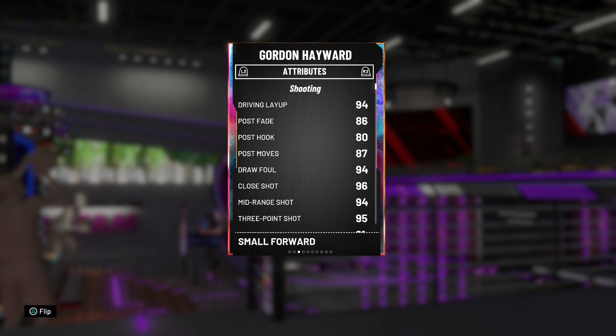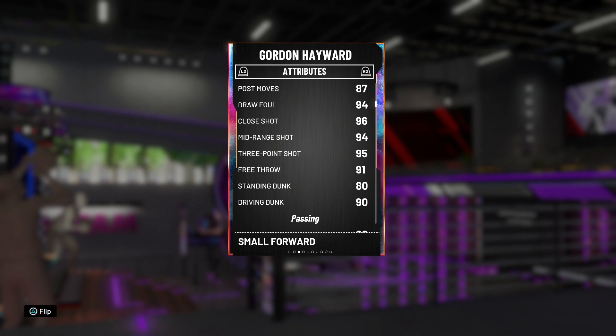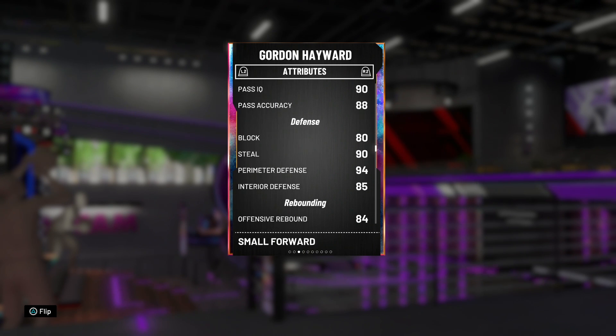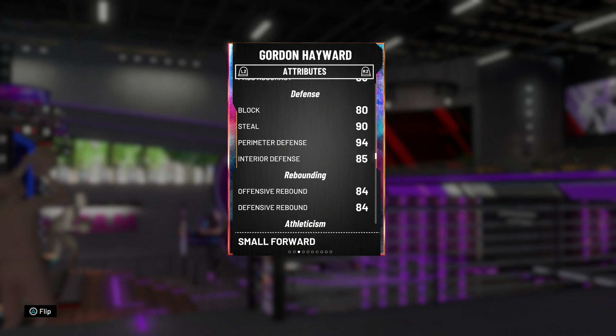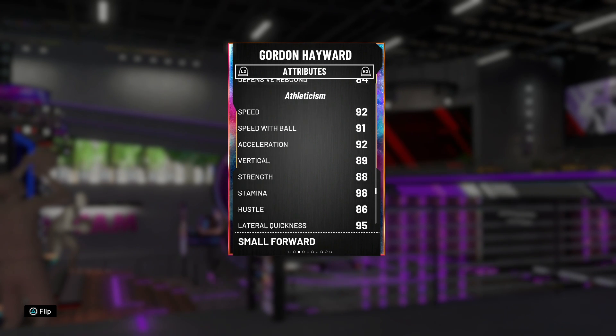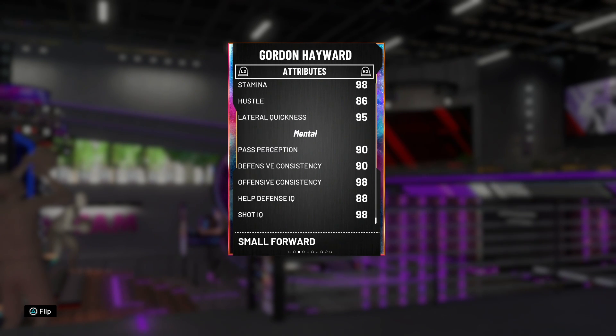I'm seeing a 94 driving layup, an 86 post fadeaway — not too bad. 94 mid-range, 95 three-pointer, 91 free throw, and that 90 driving dunk should be a ton of fun as well. 88 ball handling with some solid passing. The defense looks good: 90 steal, 94 perimeter defense, and even some interior defense. 84 rebounding, 92 speed and acceleration with a 91 speed with ball — that's the main reason I put him at the 3, as I usually like my guards a little faster. But 89 vertical, 88 strength, 95 lateral quickness, and the mental game is on point.